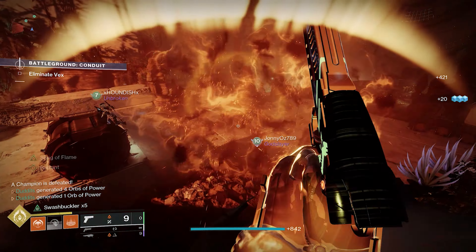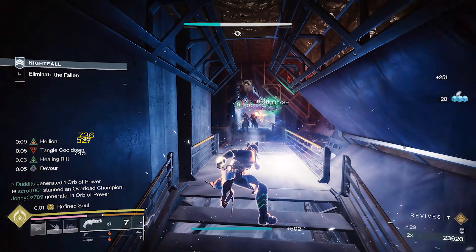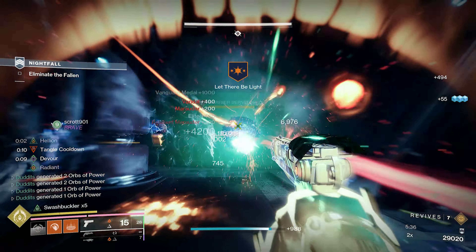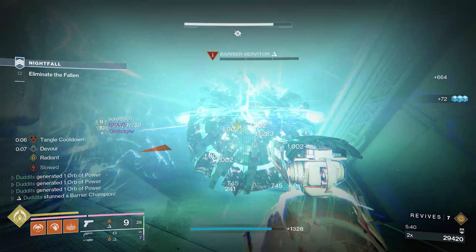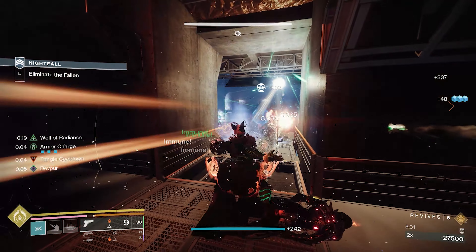It's pretty easy to keep swashbuckler times five going in your Song of Flame super because Song of Flame is already pretty strong. While Song of Flame is active, nearby allies regenerate abilities more quickly, you're more resistant to incoming damage, and you get infinite grenades and infinite melees for about 10 seconds. Your melee will proc swashbuckler while you're in the super, and you're also getting Scorch applied to your solar and kinetic weapons via Song of Flame.